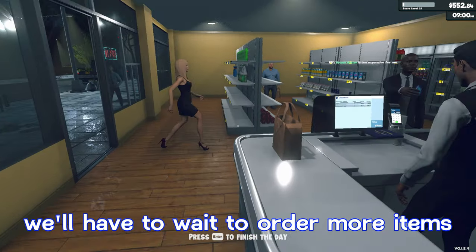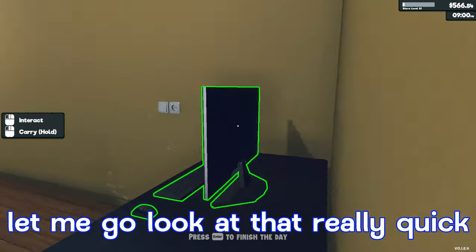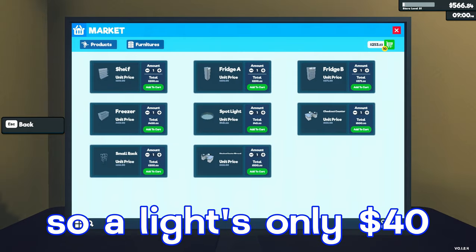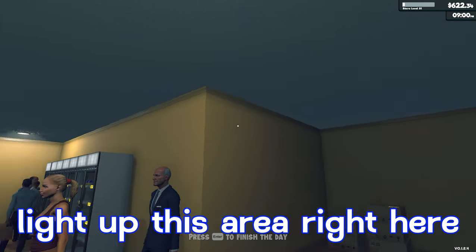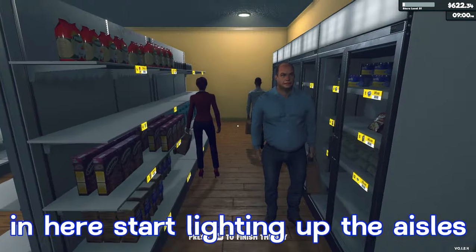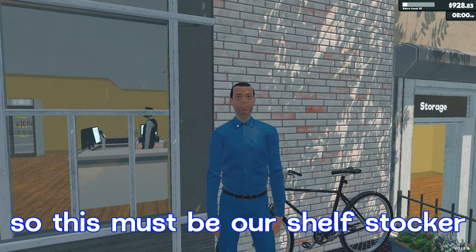Since it's after 9 PM we'll have to wait to order more items. It looks like we need to buy a light for inside the storage area as well — lights are only $40, so we'll buy quite a few of those because we still need to light up this area and put more lights down the aisles. Last customer's gone for the night. Day 45: income was $1,371.94, supply cost $158.23, upgrade cost was $1,000, total profit $213.71, leaving us with a balance of $928.83.